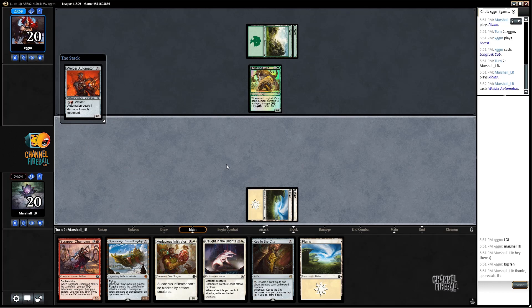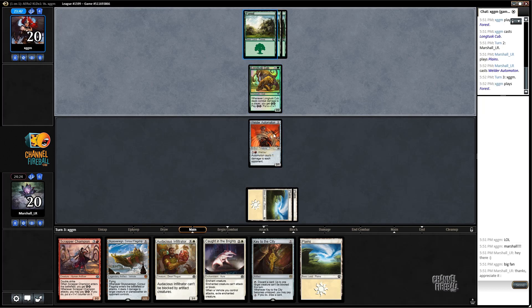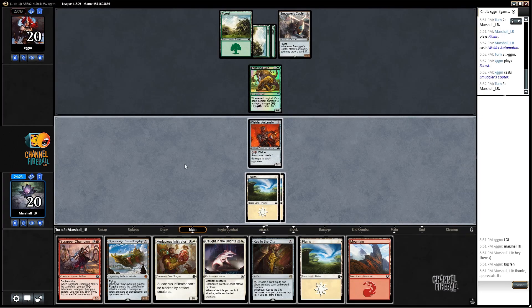I'm going to go for that. The reasoning is that we've got plenty of stuff to do with our mana, so it's unlikely we're going to be activating Welder Automaton this game. On top of it, if they do use removal to kill this and get in, we have a backup plan too - but now things are starting to get a little sketchy here.